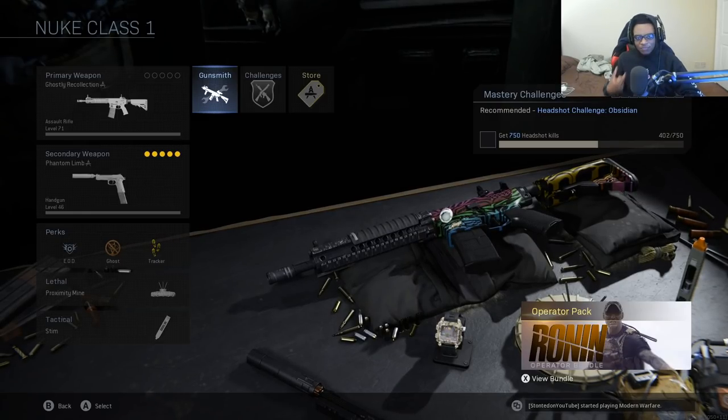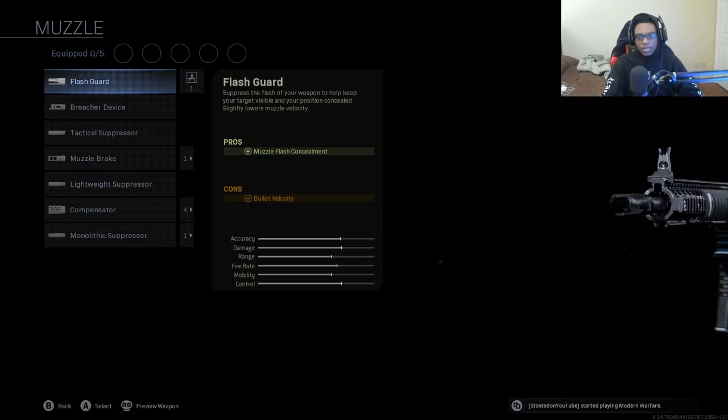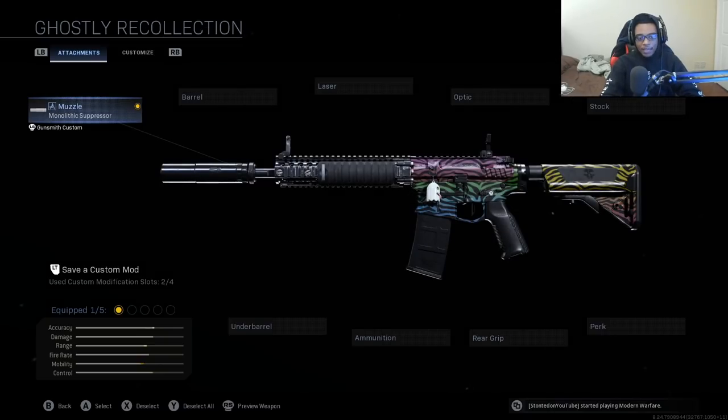Let's get right into creating the fastest killing M4A1 class setup. For the M4A1, we're going to be starting off with the muzzle. The muzzle is a very important attachment on this weapon. A lot of people are running this gun unsuppressed, but if you're trying to improve your KD ratio and get your first nuke, we're going to be using the monolithic suppressor, which adds sound suppression as well as damage range. You can run around in the enemy spawn without being heard nearly as often.